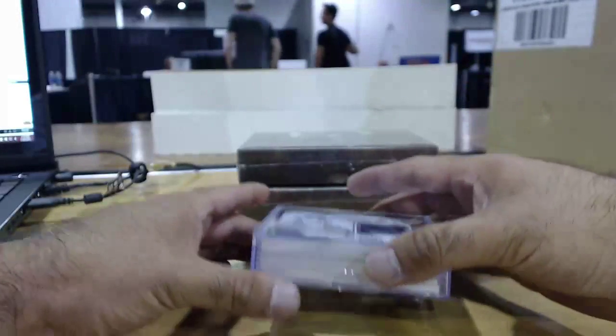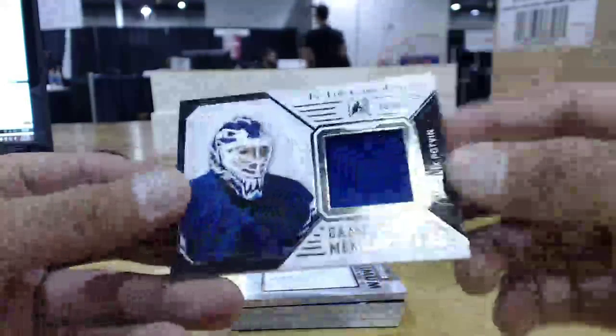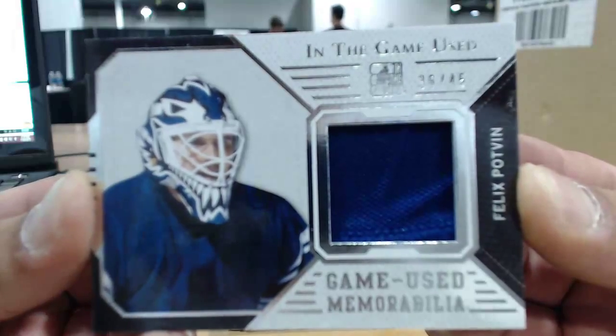Nice one on the top. We've got El Gato. Alright, first one up to bat is going to be Felix Potvin, 36 of 45.